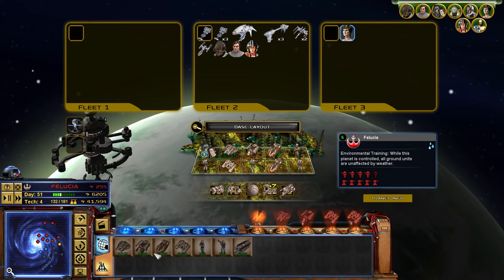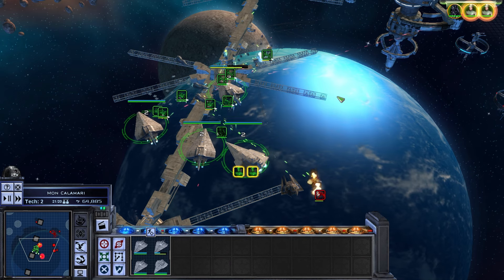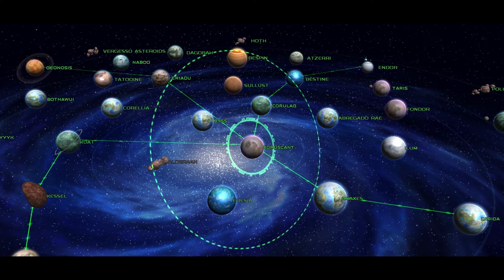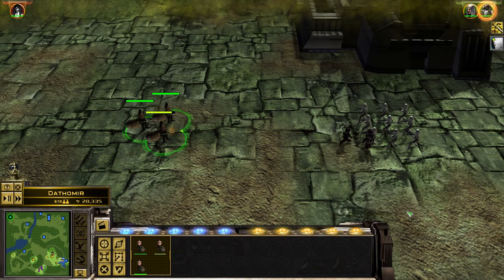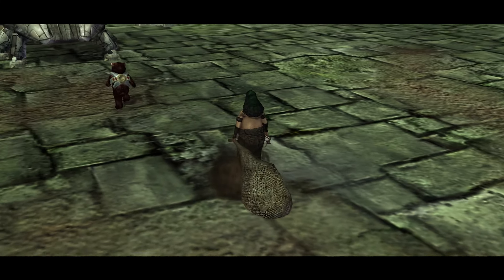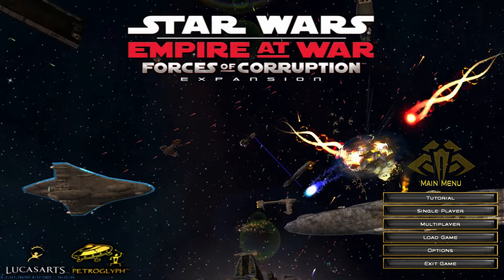But could a developer utilize these elements to create a fun strategy game? One where you can fight battles on land and in space? Can you build up fleets and armies to take over the entire galaxy? Can you strap explosives to Ewoks and make them suicide bomb your enemies? In Star Wars Empire at War, the answer to all of this is yes.